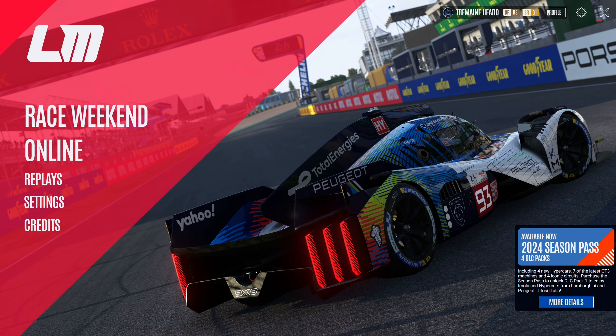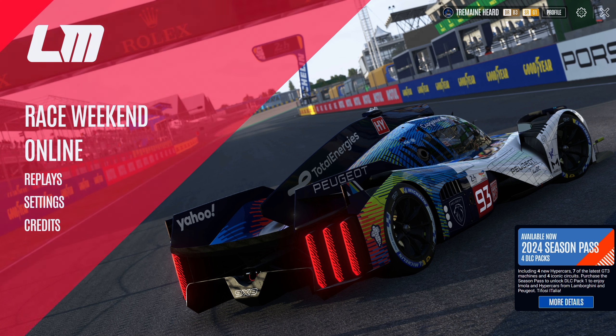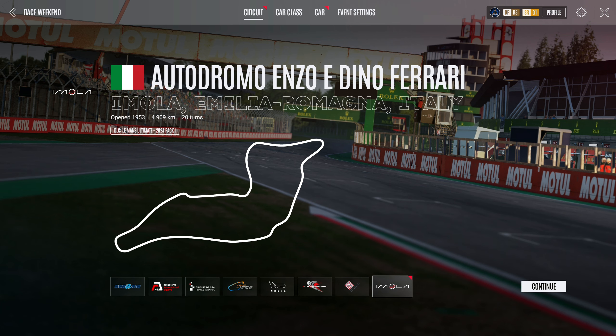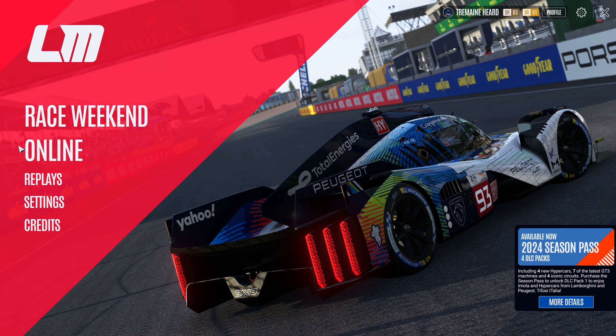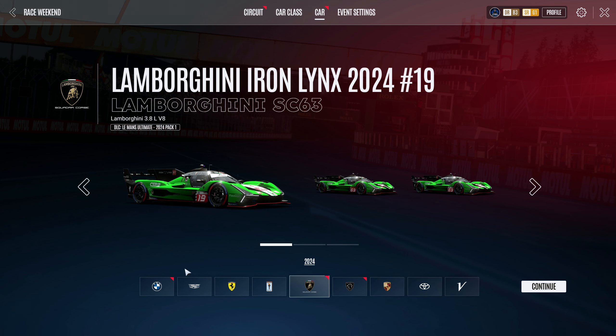What's up everybody, welcome back to the channel. We got some good news — the boys over at Studio 397 have just released their first ever DLC and season pass. The DLC actually comes with two hypercars and a new track, Imola. The Peugeot 2024 edition is one of the available cars, and the second hypercar is the Lamborghini Iron Lynx 2024 edition.